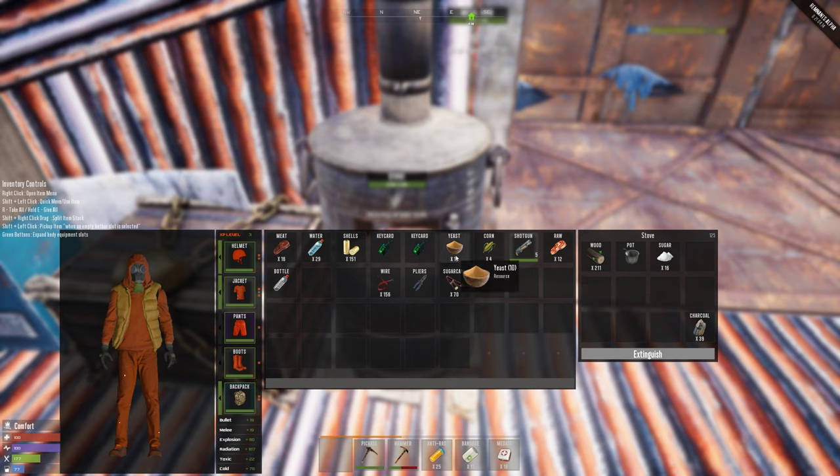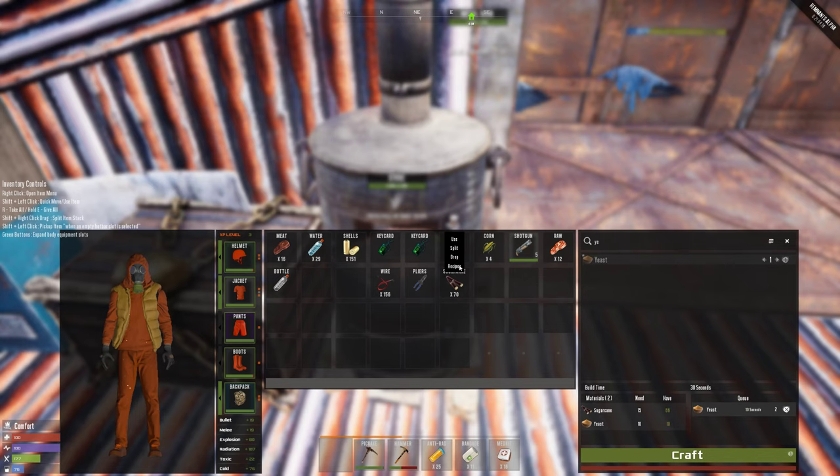Now let's drop everything inside. Wrong item type — what is this used for? Let me check out recipes. We can make mash — the sugar cane is yes, okay, 15. Oh, only one I can make — one mash. Why does it say zero? I got everything I need: 10.